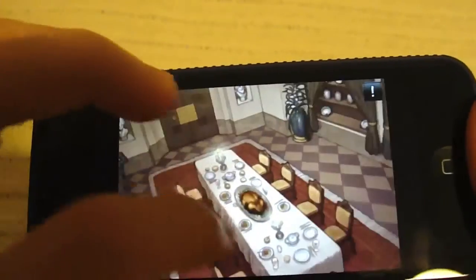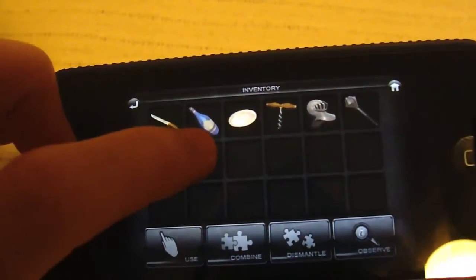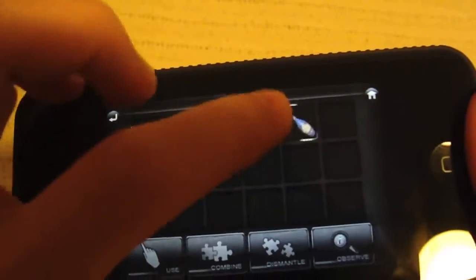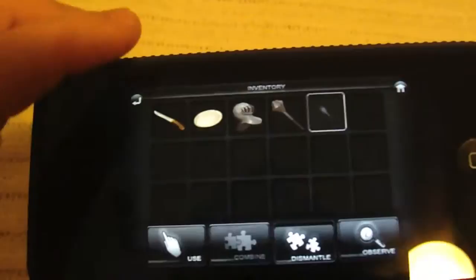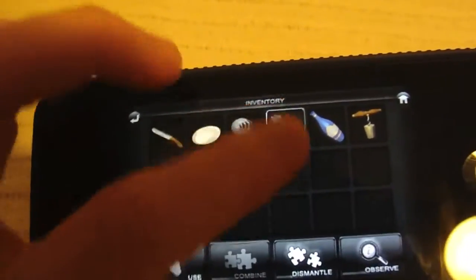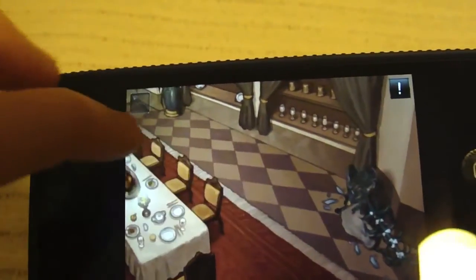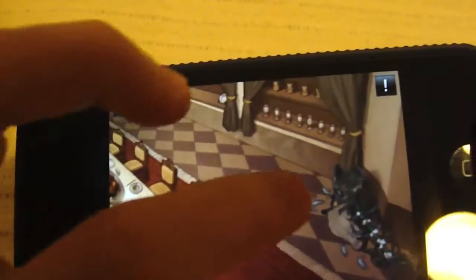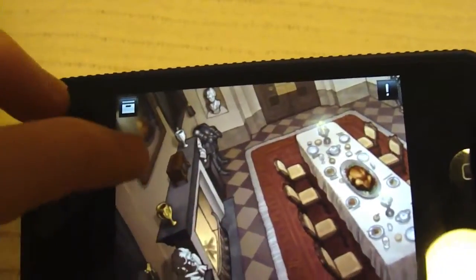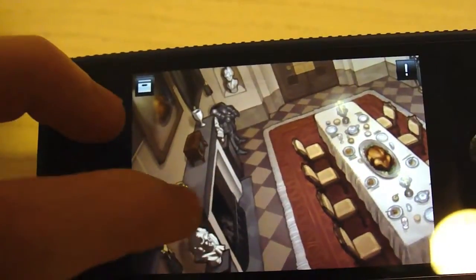Then you want to go ahead and combine this — the bottle and this cork. Then dismantle it. Then go ahead and take this, the mace, and smash this glass. Then take the helmet and dig up some of the soil. Then take it again and burn out the fire.